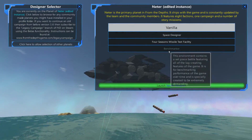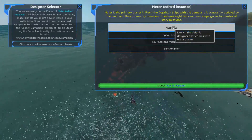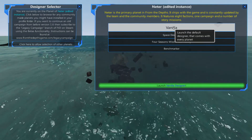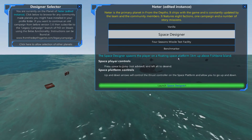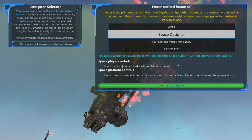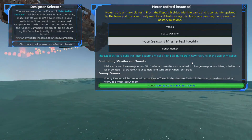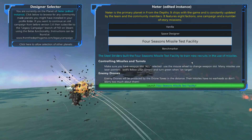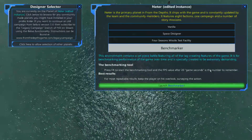In the vehicle designer there are a number of designer options. The Vanilla designer is the basic original and I'll be using it throughout this series unless I specifically say I'm using the space designer. The difference is the space designer starts you on a platform up high so you can design ships for space without having to launch them up there first. The Four Seasons Missile Test Facility is worth a look — it gives good ideas on how to build missile systems. The Benchmarker is useful for knowing you can press F4 in game to see how your game is performing.